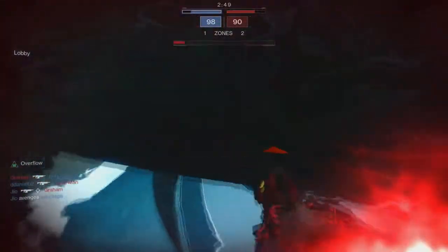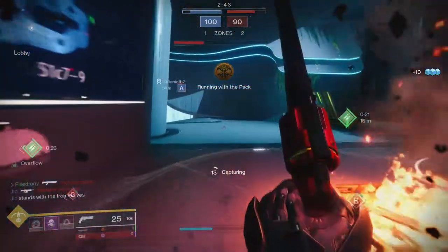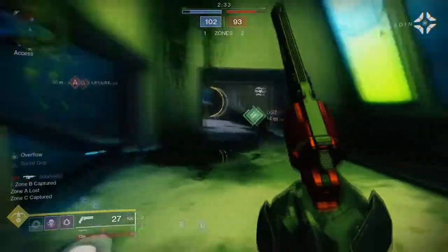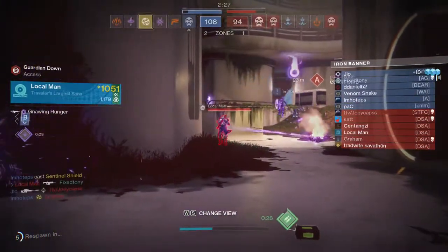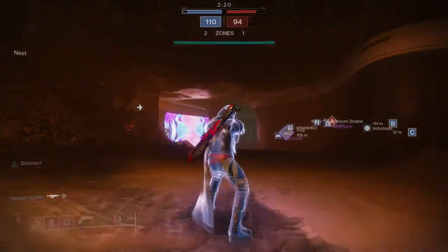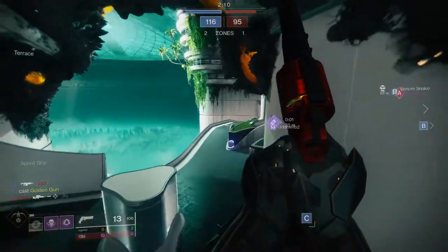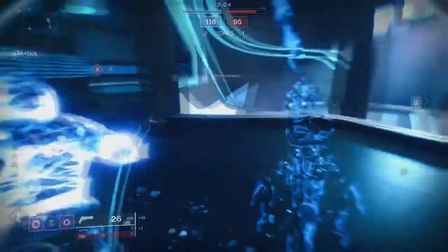Ghosts will have access to a total of four mod slots, each with their own unique mod selection: there will be an experience mod slot, a tracking mod slot, an economic mod slot, and an activity mod slot. The last of which is unlocked when the ghost is masterworked at level 10. You'll be able to mix and match mods from these categories however you like with respect to energy limits. For example, a crucible-focused player who wants to grind out materials and earn XP towards their seasonal rewards track might choose Guiding Light, Meager Glimmer Booster, and Lesser Core Harvest Crucible.